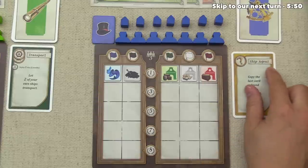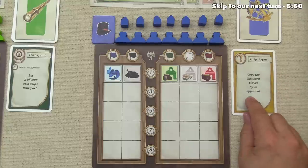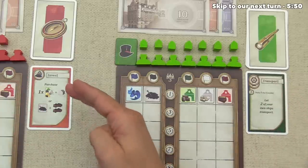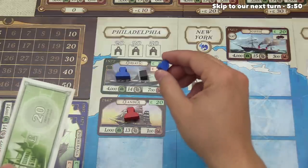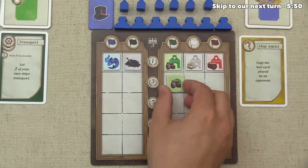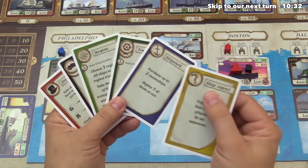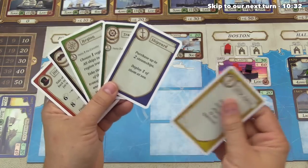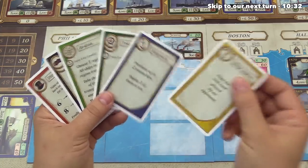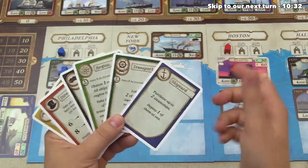Blue now takes their turn and plays the ship agent card, which says they can copy the last card played by an opponent. Their options are transport or invest, and they've decided to copy our investment. They're going to pay 20 pounds to put a trading house in Philadelphia, and since they currently own a green ship, they'll put a freight token down, making it more valuable. It's worth noting you're never allowed to play a ship agent and then copy another ship agent, so you can't do anything like that. The ship agent doesn't make sense for us right now either.